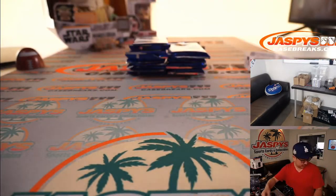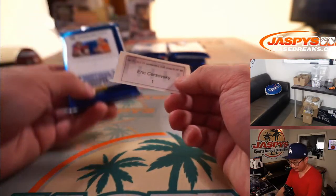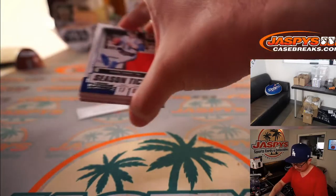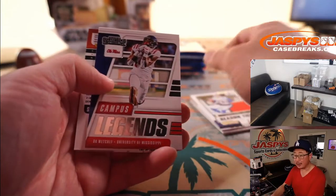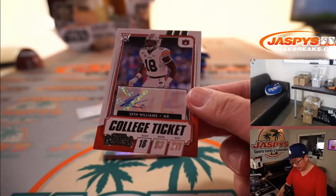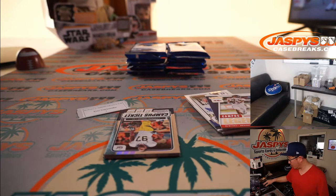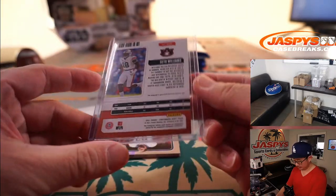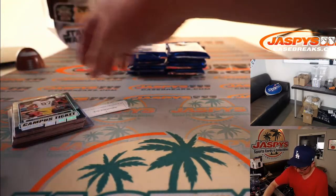All right, thanks Darren — those are your three packs. All right, Eric C with one pack — pack one. All it takes is one. Here comes the autograph: it is a Seth Williams college ticket autograph. Seth Williams, wide receiver out of Auburn, was drafted in the sixth round by the Broncos in one of those compensatory pick rounds. Thank you, Eric, for getting in.